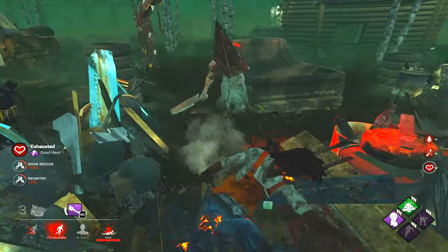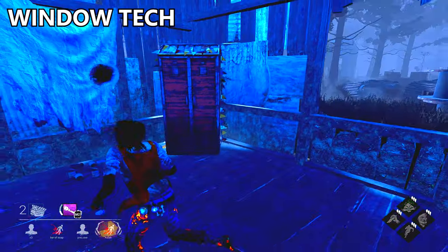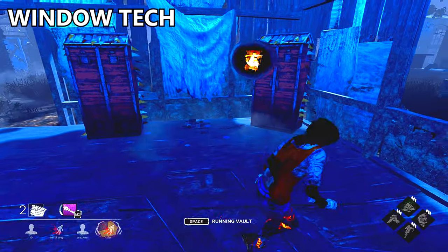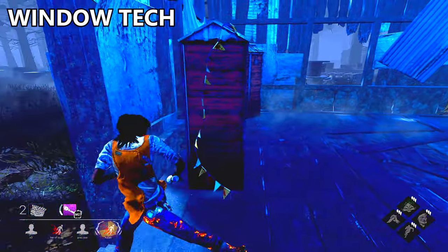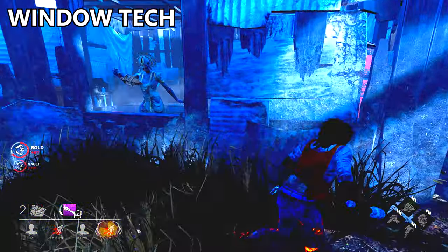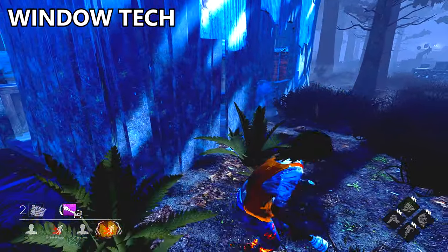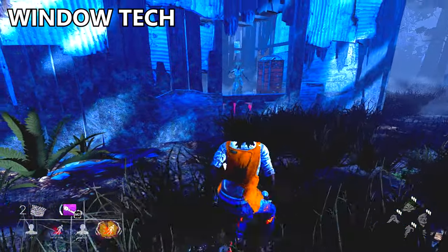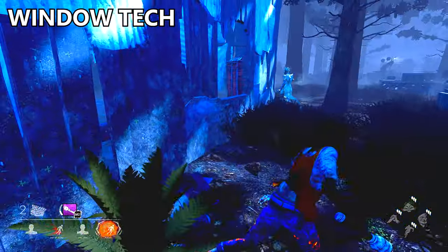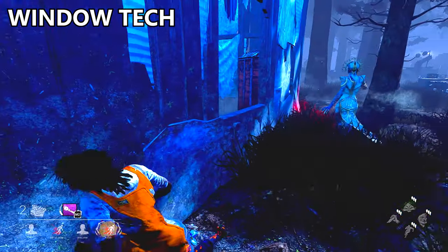The next technique is the most common technique, the Window Tech. The Window Tech requires a killer to vault the window. As the killer vaults the window, I will run directly through her at the last second of the vaulting animation of the killer. This allows me to phase through the killer and confuse the frick out of her.